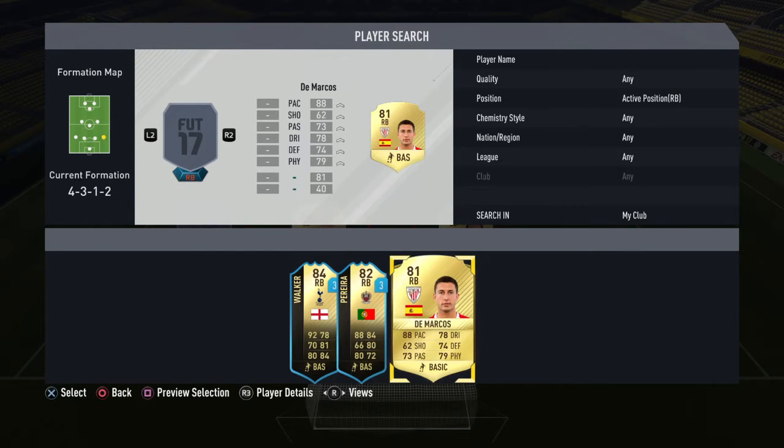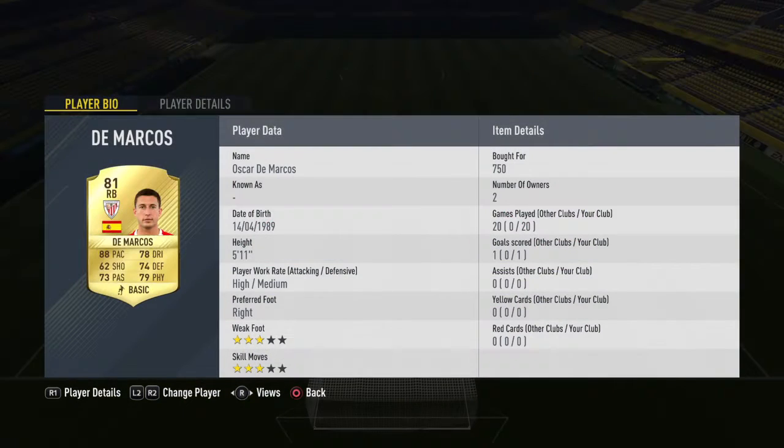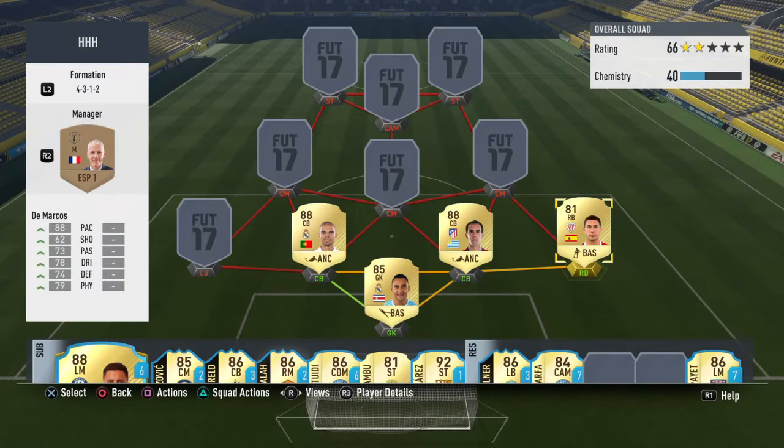Moving into the right back position, it is DeMarcos. I used him in my previous La Liga Santander squad builder but he's a beast — that's why I've kept him. He's 750 coins, basically his discard price. 88 pace, 73 passing, 78 dribbling, 74 defending, 79 physical, 5'11", high-medium work rates. Just put him on stay back while attacking and he's always there for you. 3-star, 3-star. He even scored a banging free kick from 38 yards out — top bins. Definitely recommend picking up DeMarcos.